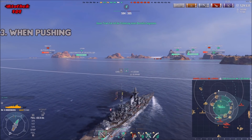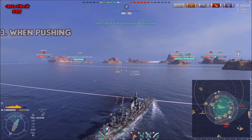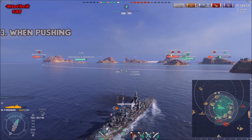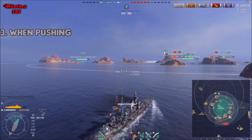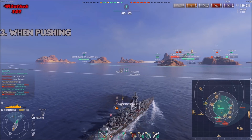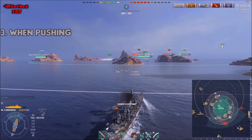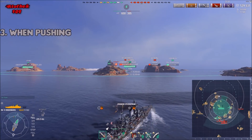Keep in mind: the enemy kiting you is always unfavorable. The one who runs after the kiter always loses more HP than the kiter. This is because at max range, the kiting ship has a shorter shell travel time to the pursuer, while the pursuing ship has a longer travel time shooting at the kiter — making hitting less reliable and reducing their damage output.